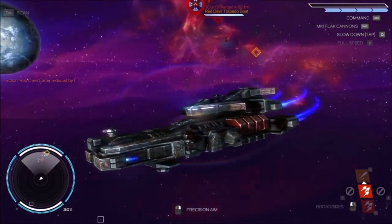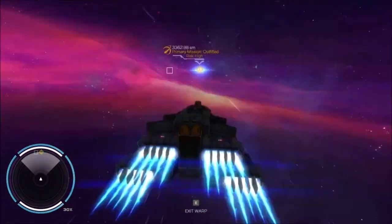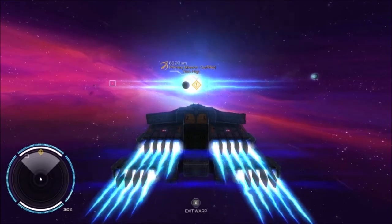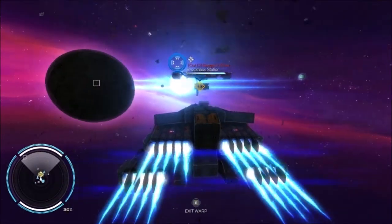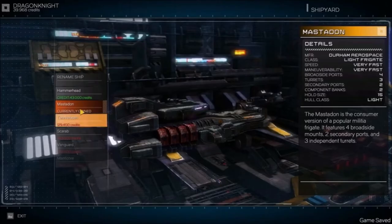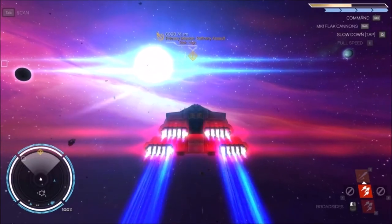That close broadside attack is ridiculously good! Now we're flying to the primary — it's annoying when you get thrown out of warp by asteroids. Now I have to talk to the lady, one of the main characters of the story. Let's first repair the ship — repair costs can be quite high if you don't have much money.